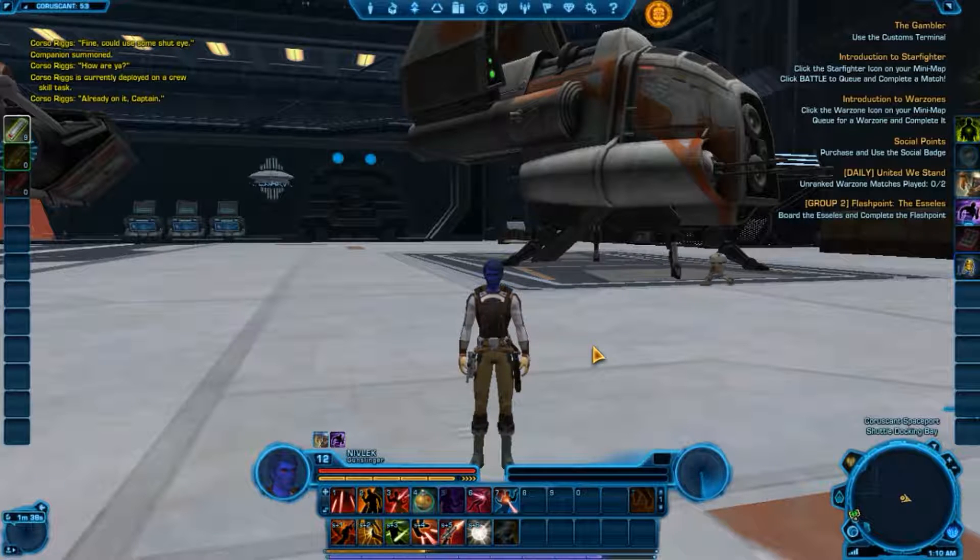Gathering Skills include Archaeology, Bioanalysis, Scavenging, and Slicing. You will send your companion across the galaxy to gather resources which you can use with Crafting Skills.